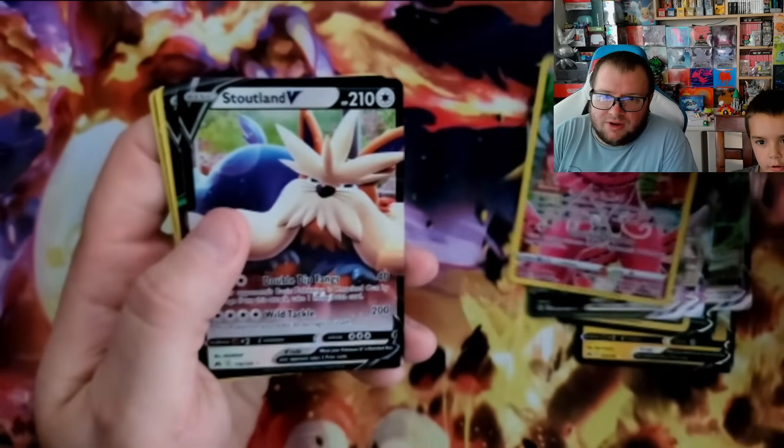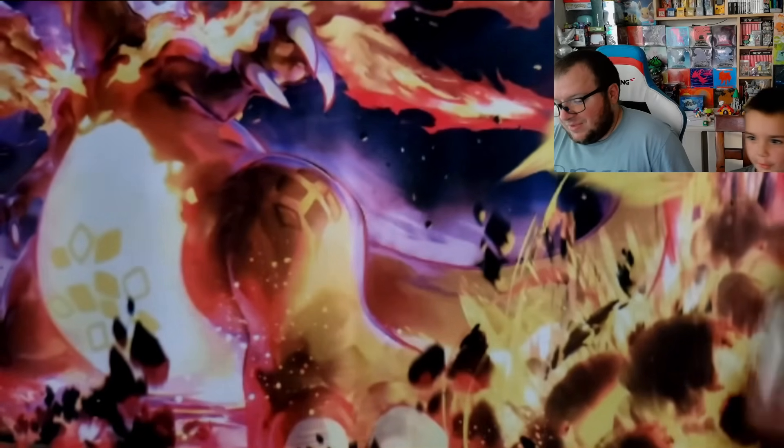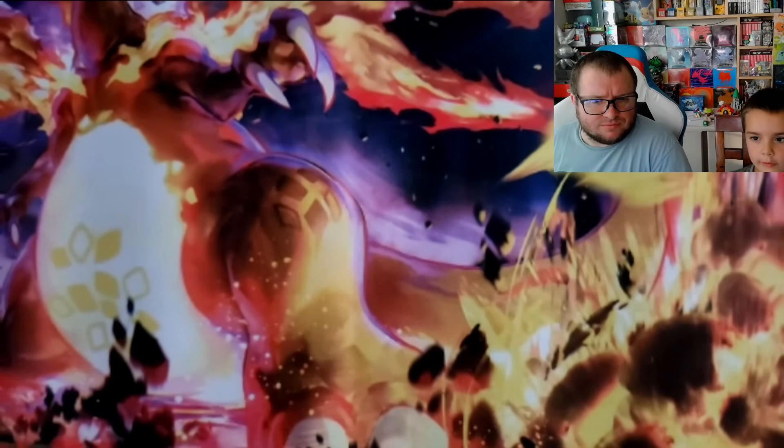Duraludon, Hatterene, Oricorio, Stoutland. And then these were the promos — another Rayquaza, another Rayquaza, a Kyogre, and a Kyogre. We have the same amount of Rayquaza and Kyogre. Well, that box was a lot of fun to open. It's so much fun opening up a box with so many packs, and of course getting one of the top hits makes it much more fun. Did you have fun, buddy? He's been impatiently waiting! Anyway, appreciate the support as always. Leave a like, comment below what you think of these boxes, make sure you're subscribed so you don't miss any coming videos, and we'll see you next time!